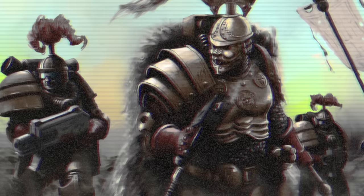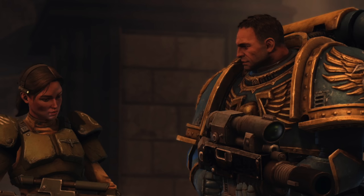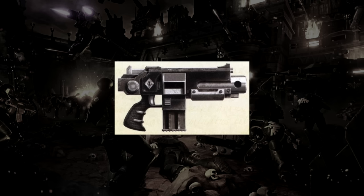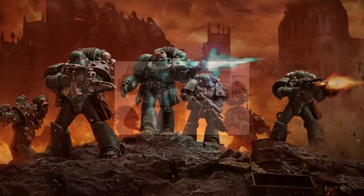Stalker bolters are standard bolt guns with a longer barrel and an optic — essentially more reminiscent of a battle rifle or marksman weapon, with further iterations customized for the user or specific unit. The Tigris pattern was discovered on Forge World Tigrus before the Horus Heresy and carries a 0.60 caliber bolt; the STC design is now lost. The Tigris was dominant among the traitor legions during the outbreak of the Heresy, but the pattern is now lost, no longer produced, and rarely continues to see service into the 41st millennium.